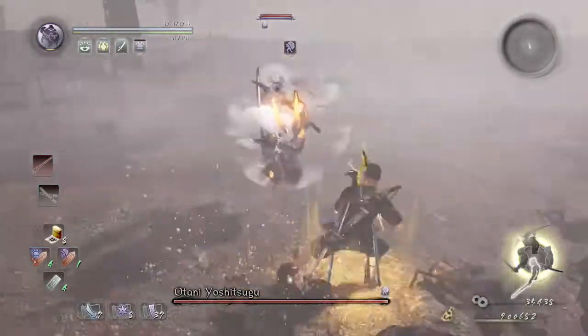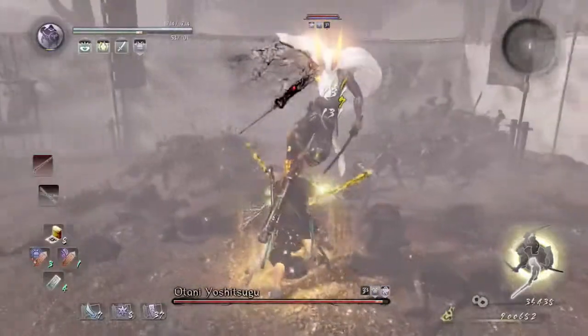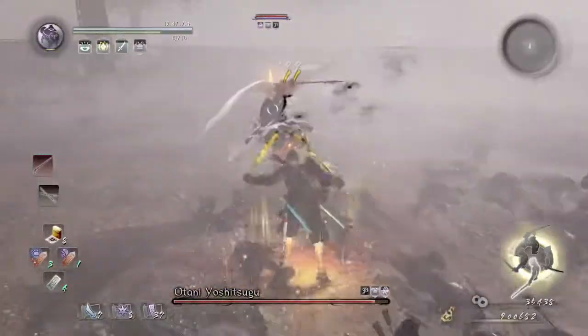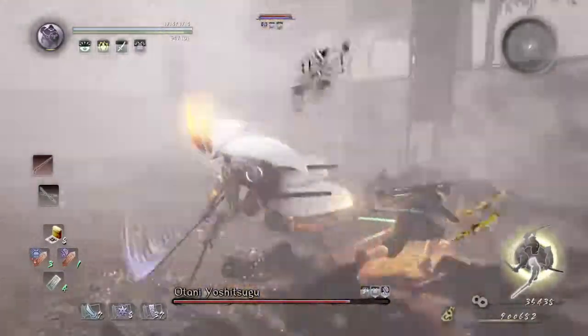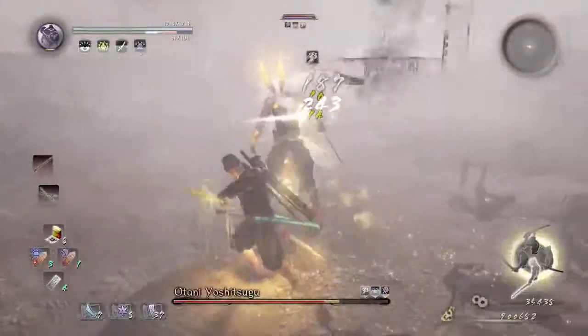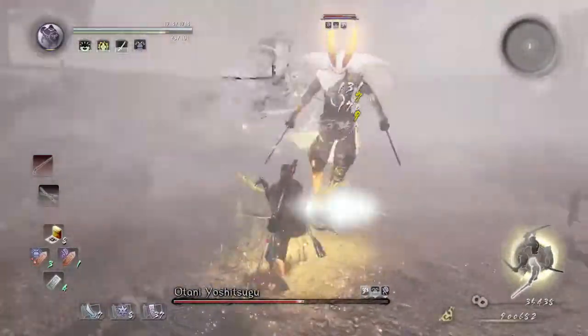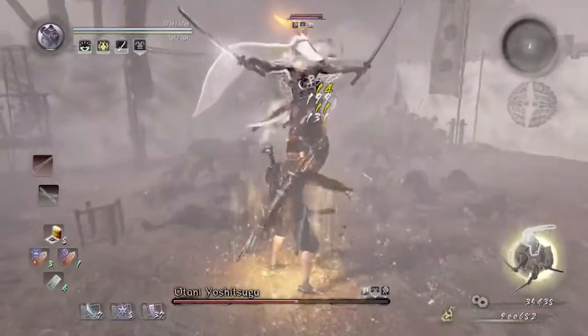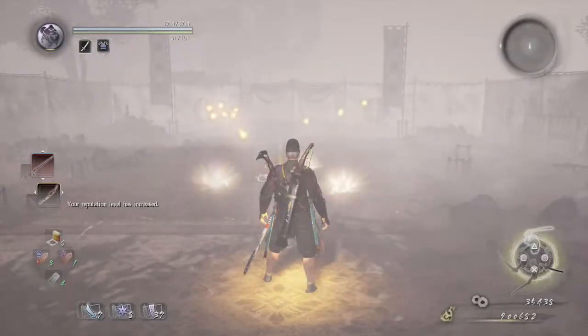Dodge his attack, use Weakness, then dodge his attack again. Keep attacking him with the low stance light attack. When he does that dash, you have the opportunity to keep hitting him two times — he'll keep dodging. Then when he does his bloody weapon, use the opportunity to go to high stance and use Water Slash. If you have done this correctly, congratulations — you have defeated Otami.